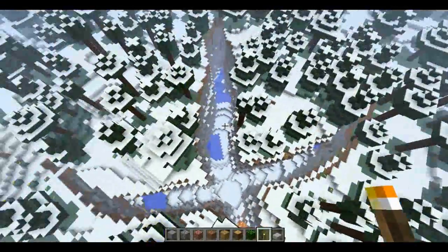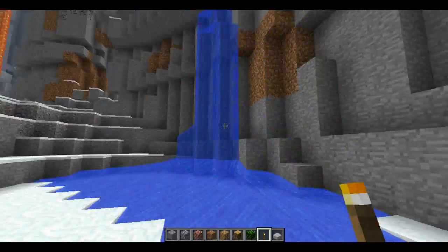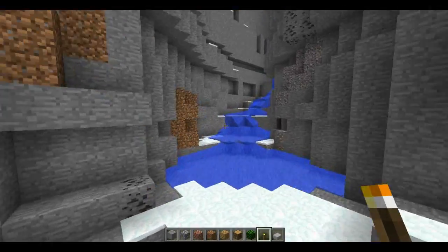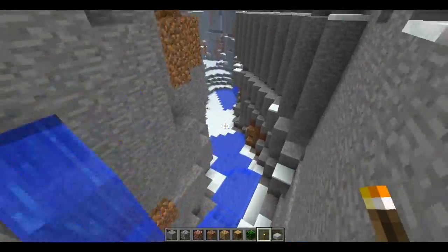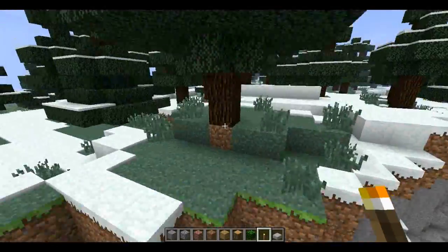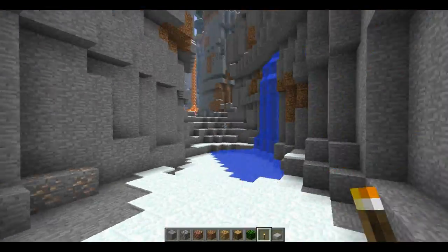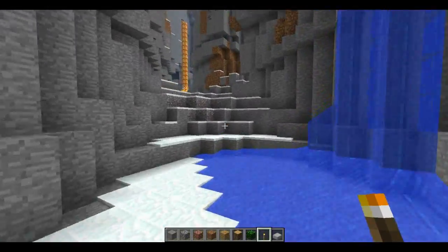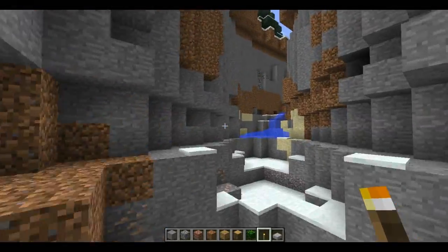That's pretty much all I wanted to show you. I know there are a few cave systems somewhere down here, but I don't remember them going anywhere — it was just like a little hole you could go into. I remember seeing dogs up here before too, but they spawn differently with different worlds — not world seeds, but world spawn mechanics and stuff like that.